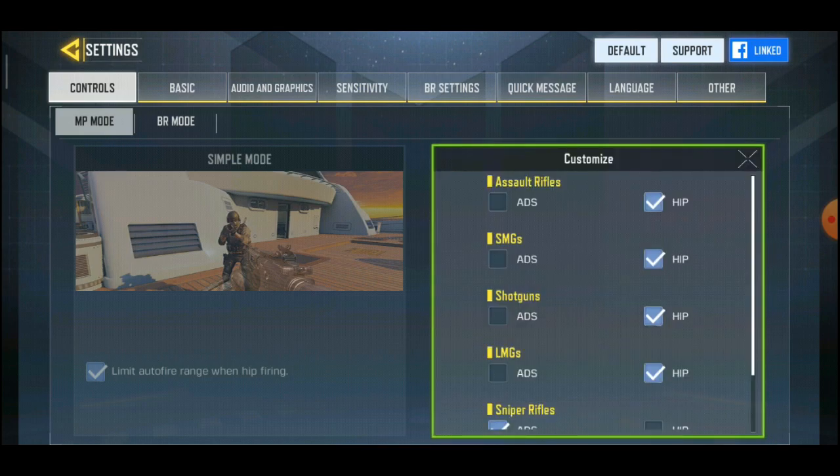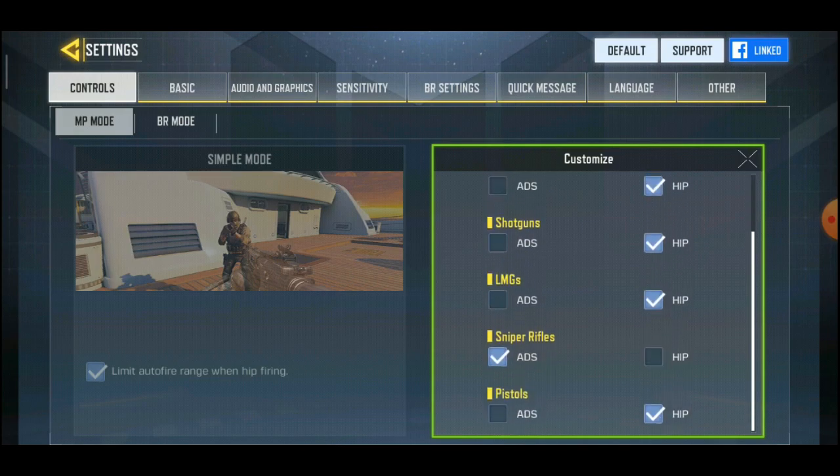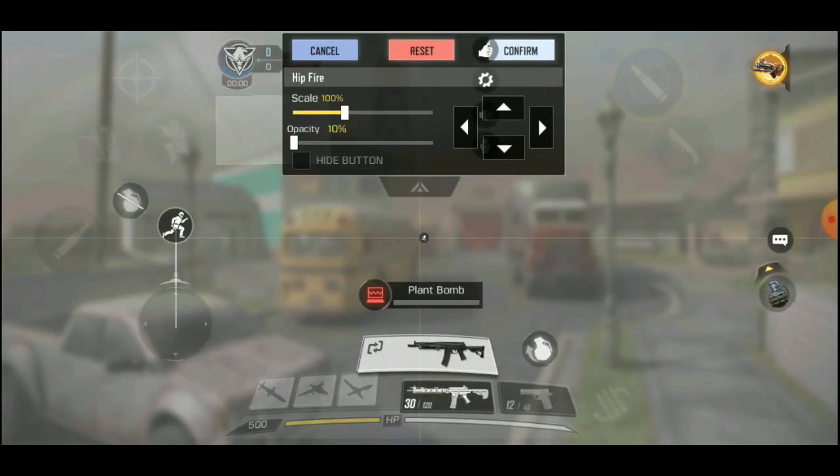So really quickly, if you want to see the shooting mode, here is my shooting mode. The only thing I have on ADS is sniper rifle. So here's my HUD, and I'm going to be telling you why this is a really good HUD for four-finger claw.